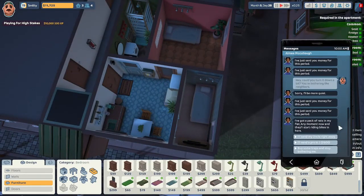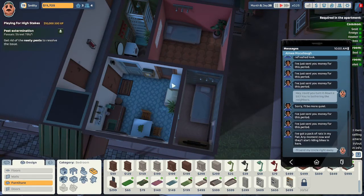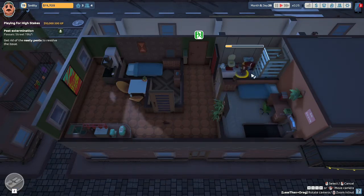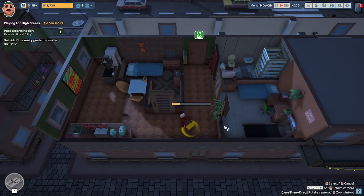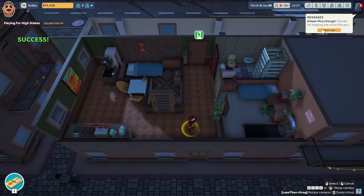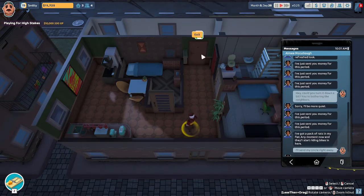Amy's got a pack of rats in my flat — any moment now they'll start riding bikes in here! I'm gonna send my uncle in right away. Come on over here, Uncle Steve, and do that rat trap thing. You know, we just renovated this place. One down there. This rat doesn't want to walk in the trap, but we get them all. Thank you for helping me solve this problem. That's why Uncle Steve is here — to save the day.